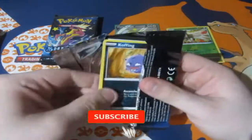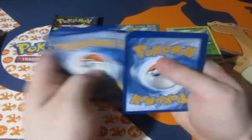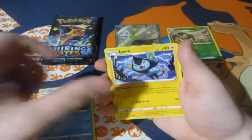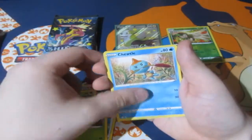Next pack — here's your code. One, two, three, four — let's have some luck! Darkness energy. Pack 2: Floatzel, Luxio, Rusted Sword, Koffing, Gossifleur, Cacnea, a Turtwig, Eevee.